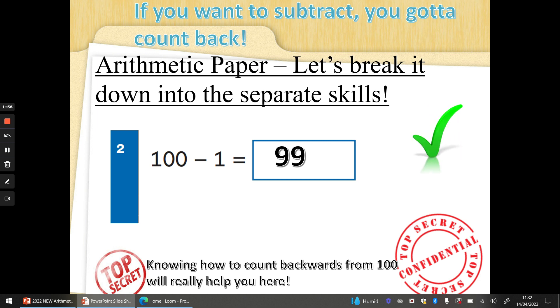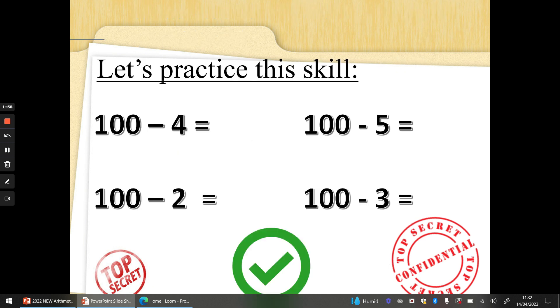Let's practice counting backwards from 100. 100 take away 4. Four fingers up, 100 on your shoulder. 100, 99, 98, 97, 96. Fantastic. 100 take away 5. Five fingers up. 100, 99, 98, 97, 96, 95. Well done if you beat me — I know some people would have done.